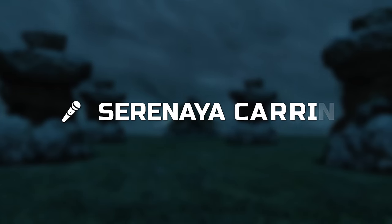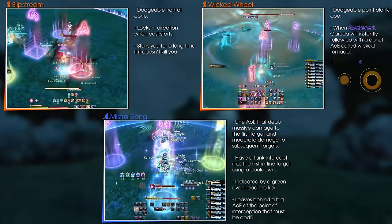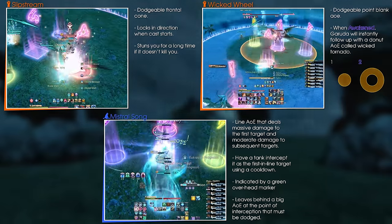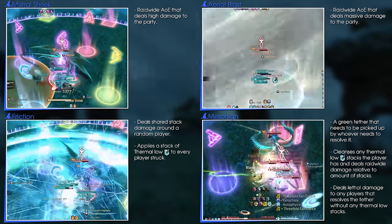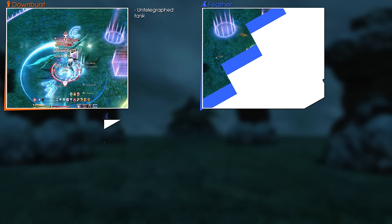Garuda's mechanics are as follows: Slipstream, Wicked Wheel, Mistral Song, Mistral Shriek, Aerial Blast, Friction, Meso High, Downburst, Feather Rain, and Eye of the Storm.